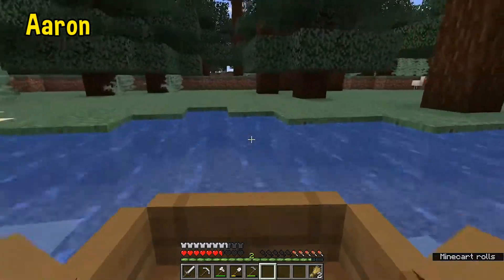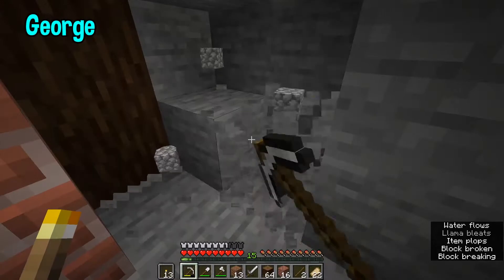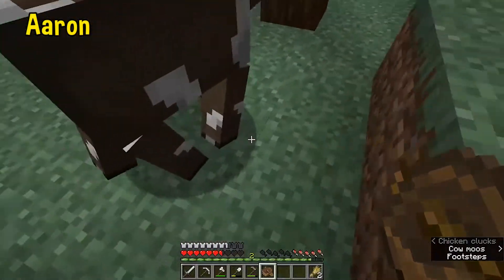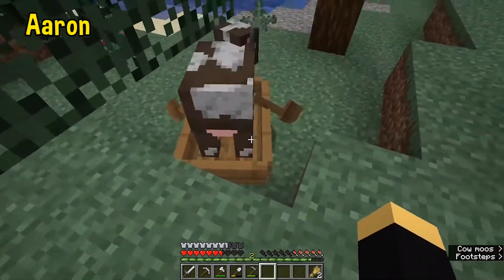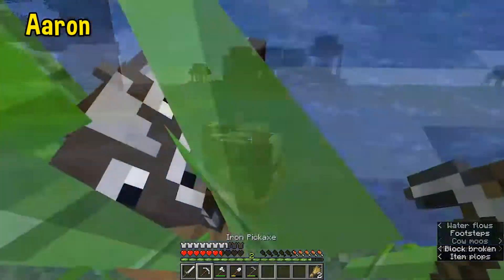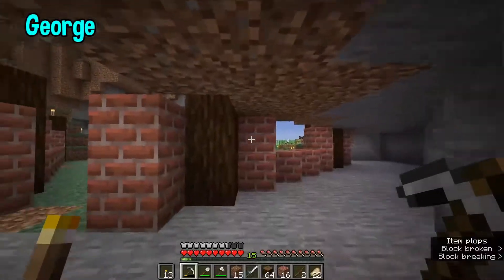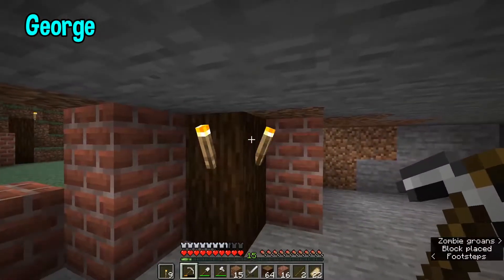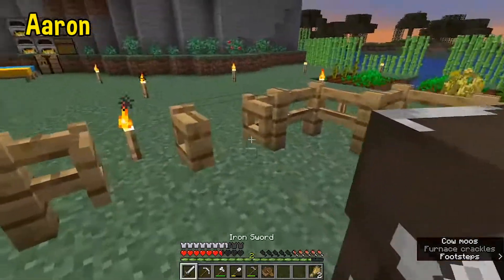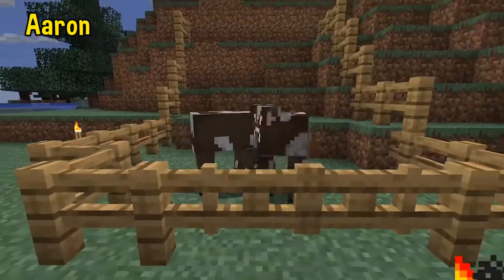I'm good at certain parts of Minecraft — not building. Actually, the house I'm building on my streams looks decent. I think my banner looks better — the banner could be seen from literally everywhere. Hashtag ad. Come here, cow — go with me. I should probably give them the wheat as well. Come here, come here — good cows, we'll be right back.